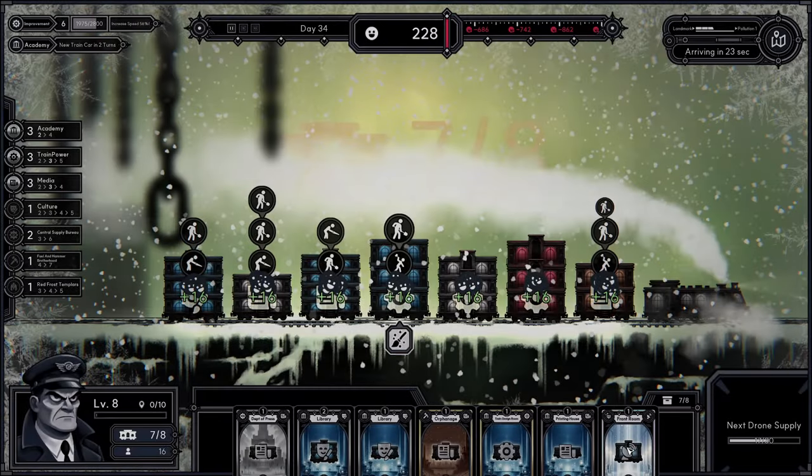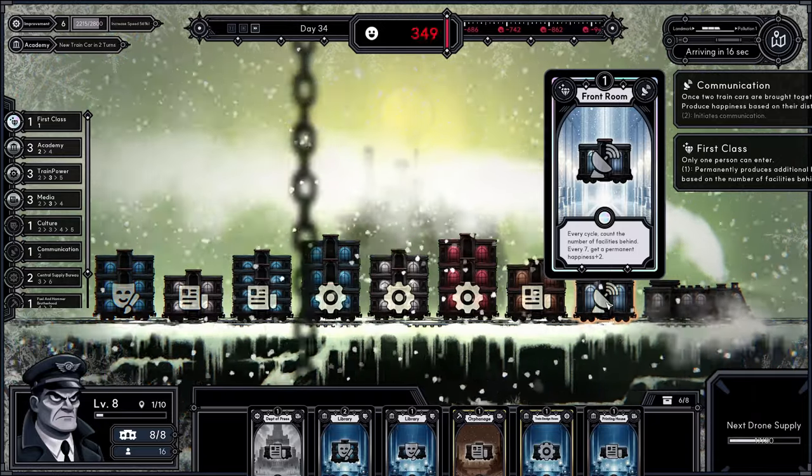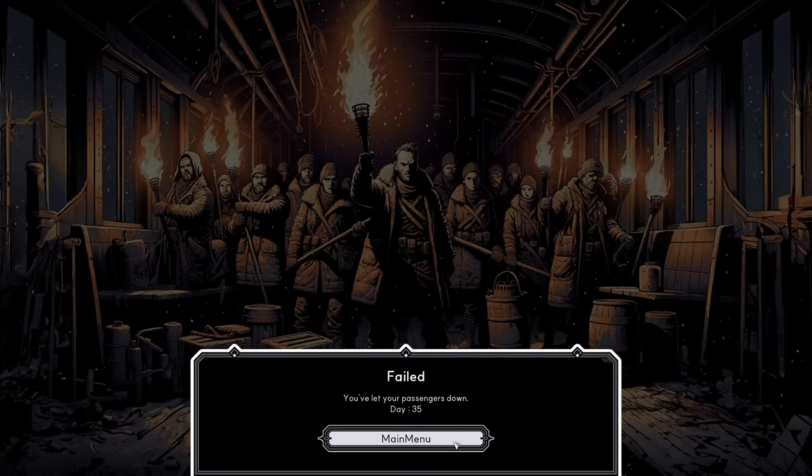The front room is the best room I've found so far — and I lost, sadly. But the front room each day gains plus 2 happiness indefinitely, as long as you have enough train cars. The first time you get 2, then 4, 6, 8, and it constantly improves until you get like 40 or 60 happiness for each citizen visiting the front room. Which is quite good.